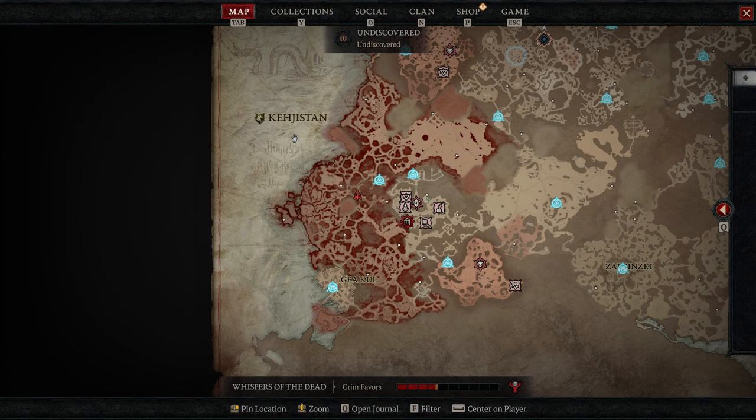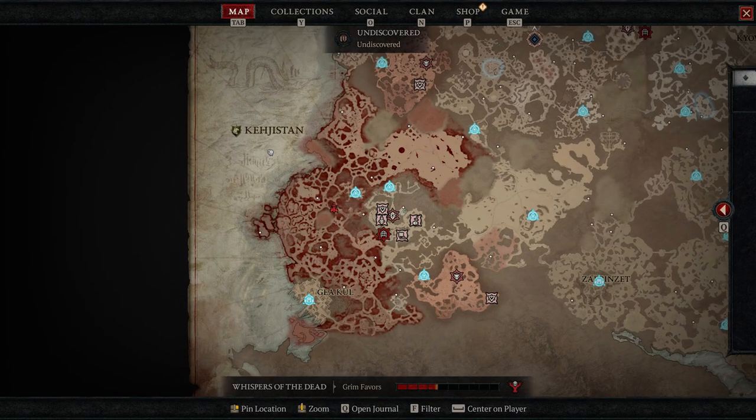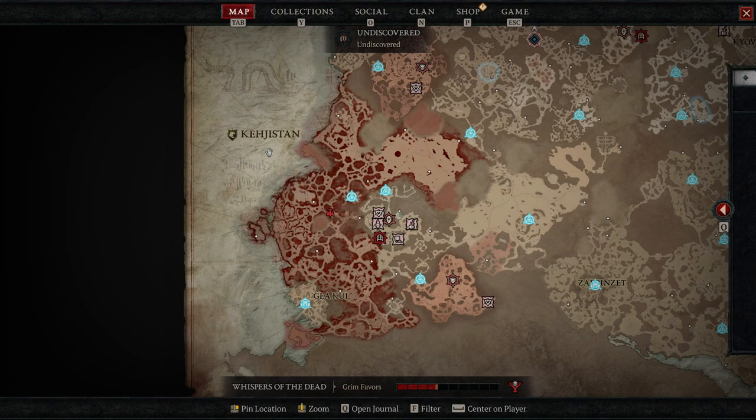Hey everyone, it's Graphic back with another video. Today we're going to be talking about Helltides specifically and how you can get a ton of legendary gear with doing them. A lot of people are just going for exactly what they need — the jewelry chest, the gift of protection, or maybe a one-handed or two-handed weapon, which costs quite a bit of shards.